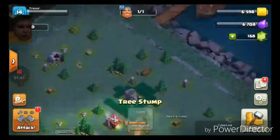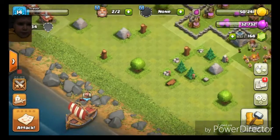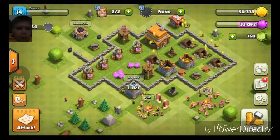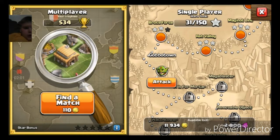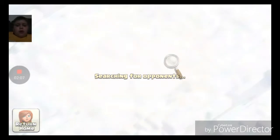Okay, let's head back to our camp. Oh, we just tap it. So yeah, now let's actually attack our actual base — let's attack somebody. Let's take a look over here. Searching for opponent. Yeah, this update is really cool.